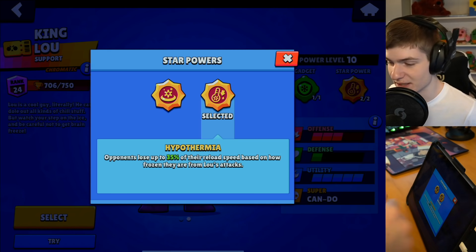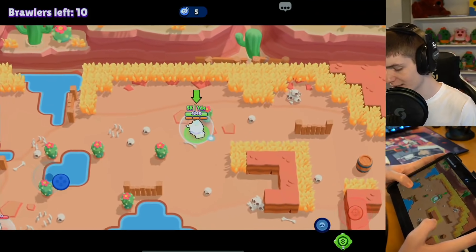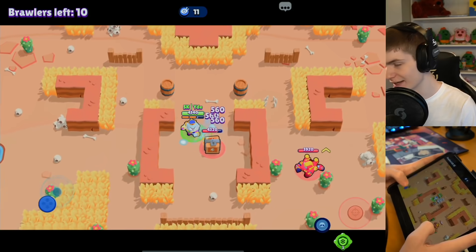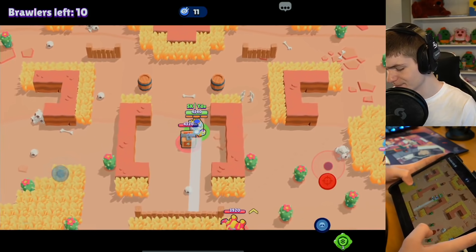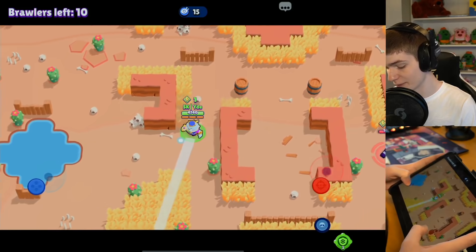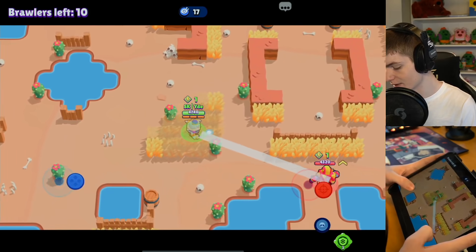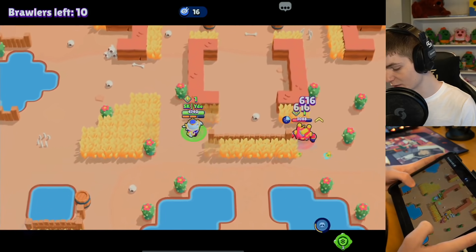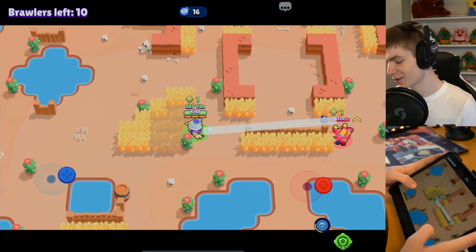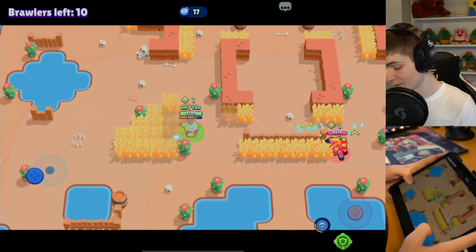Now you guys know where both star powers stand, we can find out the difference and which one I think is better. Let's jump into the games. I've already tried it out a couple times beforehand in brawl ball and a couple showdown games to warm up. Basically with the first star power we're only gonna have value from it when we have the super and when opponents are in the super. With this other one we're gonna have value all the time just from hitting with our normal shot - we'll be able to slow down reload speed.